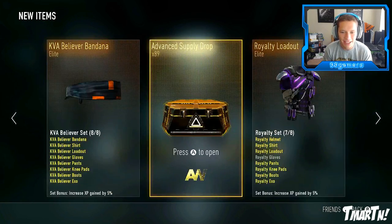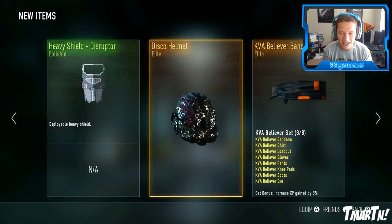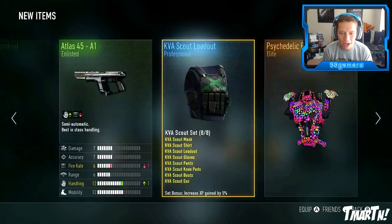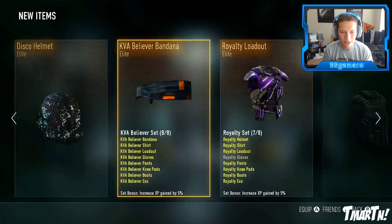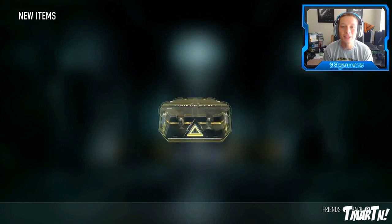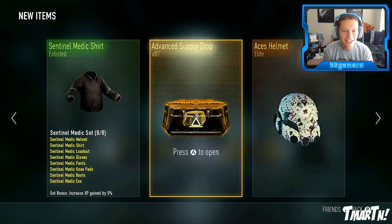Look at that disco helmet - gosh, it's crazy looking at this stuff. We have almost everything of everything. Look at this - we have all of that, all but one of that, all of that. Dude, we have way too much stuff.